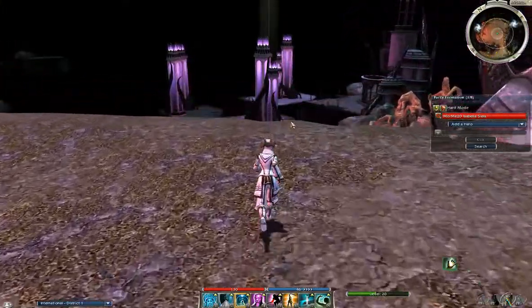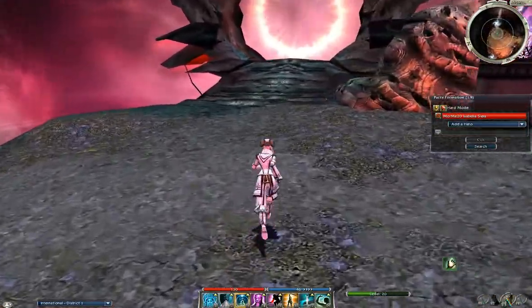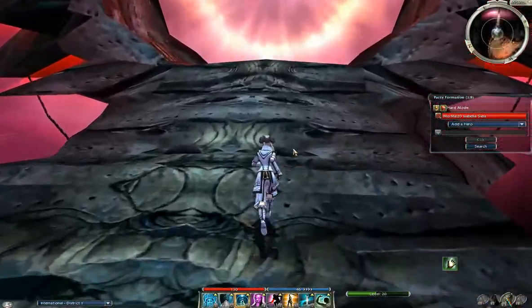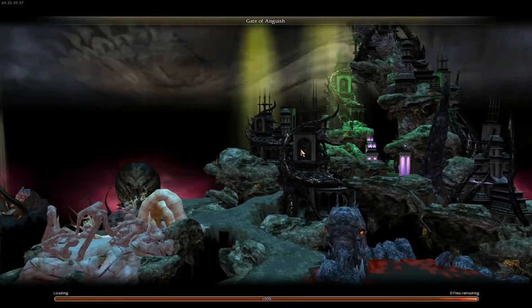Today's farming build uses a 130 HP Monk commencement to solo the first part of the City in the Domain of Anguish for Margonite gemstones. It uses Protect Spirit and Shield of Absorption to reduce damage to zero, and Sympathetic Visage and Ancestor's Visage to drain the enemies of energy, killing them with the Spirits of Famine.